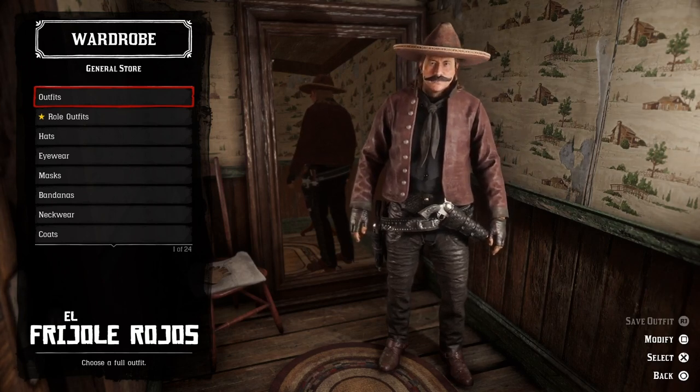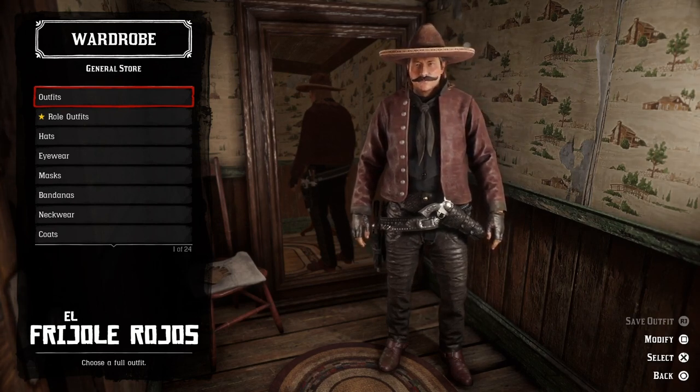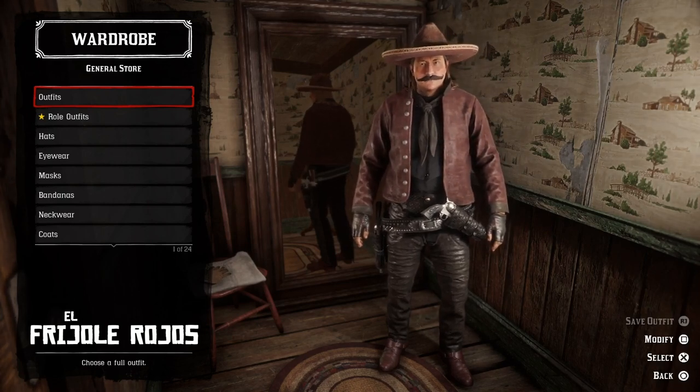And here we have the El Friole Rojos outfit. I must say that I'm happy with this one as well. This is such a cool outlaw outfit with all the red and black leather — it looks amazing if you ask me. But I want to hear your feedback as well if you enjoyed this one.